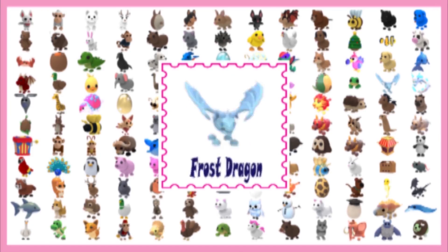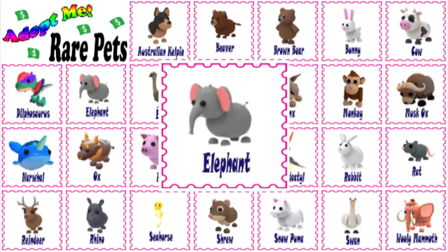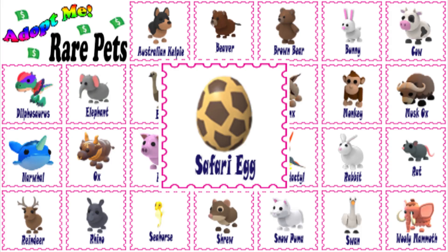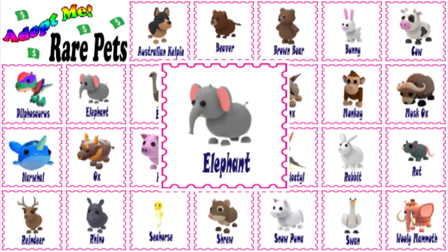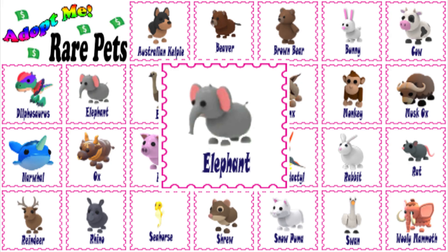Now let's get some information about the pet you are looking to trade. The elephant is one of the 7 pets available from the Safari Egg in Adopt Me. It is a rare pet, which players have a 37% chance of hatching a rare pet from the Safari Egg, or an 18.5% chance of hatching an elephant.